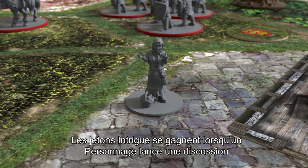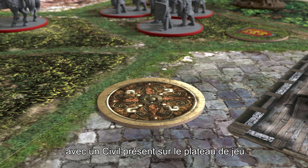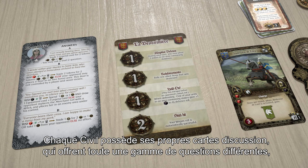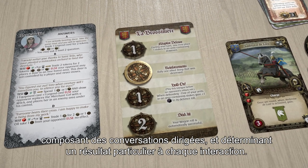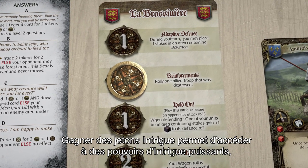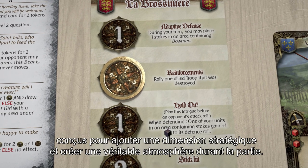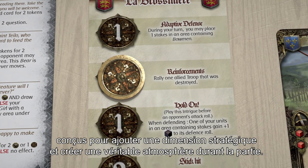Intrigue tokens can be gained by using your characters to trigger discussions with civilians found in each scenario. Each civilian has unique discussion cards, which have a range of potential questions, conversation paths, and outcomes when you interact with them. Successfully gaining intrigue tokens can open up powerful and scenario-specific intrigue powers, designed to add flavor and strategy to your game.